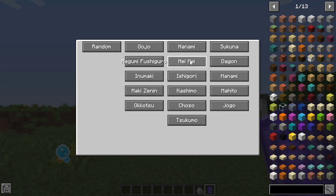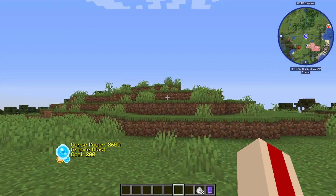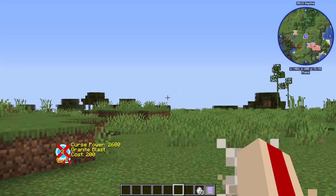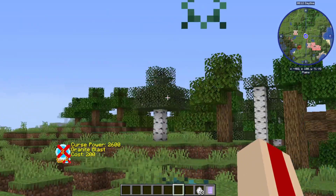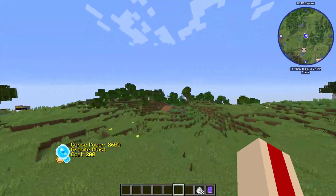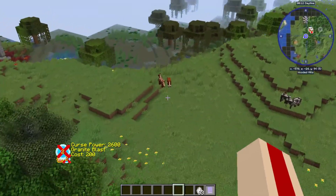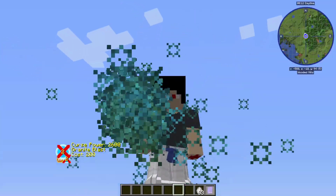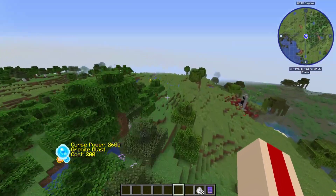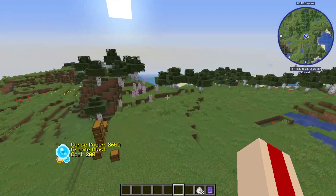Let me check Ishigori - granite blast. I was told about this last time: you click it and it shoots the projectile off. Apparently you can charge it by holding it and then release for a bigger boom. I wasn't expecting it to go quite that far! I assume there's a max charge - yeah, it digs too deep but it shreds things. I just wanted to quickly show that because I missed it last time and didn't realize you could charge it.